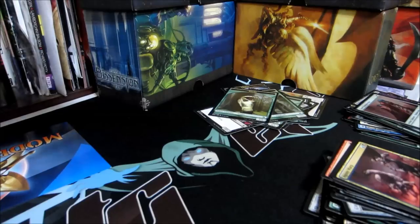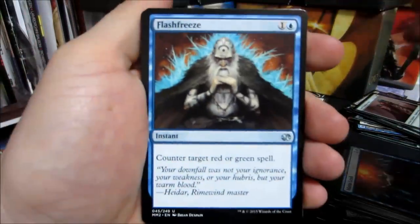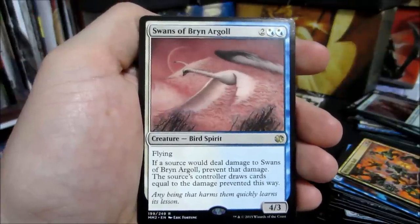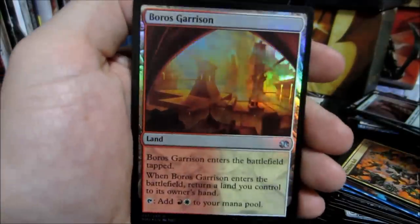Eight packs. Eldrazi spawn. Flash Freeze, Rootkin Ally, Wrecking Ball, and our rare: Swans of Brynn Argole - a 4/3 for two colorless and two blue-white hybrid, flying. If a source would deal damage to the swans, prevent that damage. The source controller draws cards equal to the damage prevented this way. And the foil - Boros Garrison. Nice.